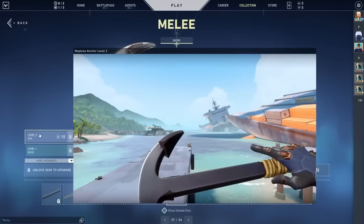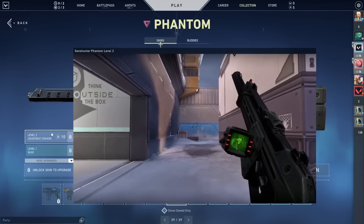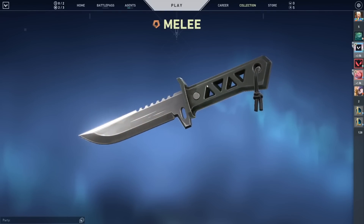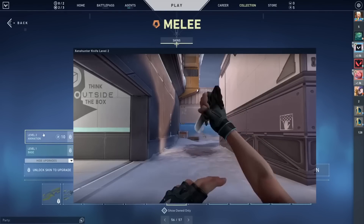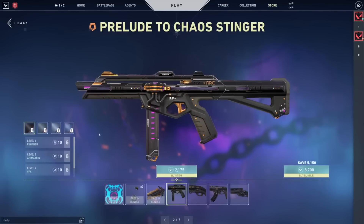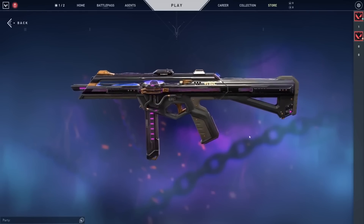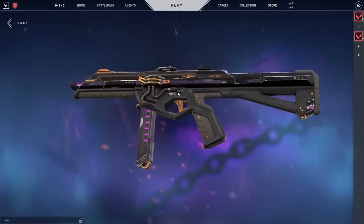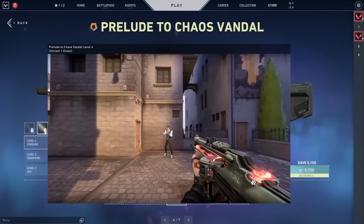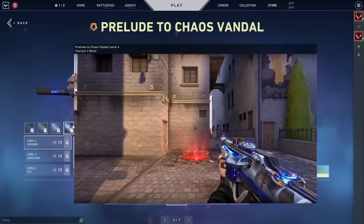Xeno Hunter at 7,100 VP in patch 4.11 — the opposite of Neptune. I don't see the guns used ever, but the Xeno Hunter knife is used quite consistently. Prelude to Chaos at 8,700 VP in patch 5.0 — as we hit Episode 5, it came out with a banger. It's a skin line I really liked, and then for some reason slowly disliked. The knife is the one that really put me off the bundle, but the Shorty and the Vandal still hold strong.